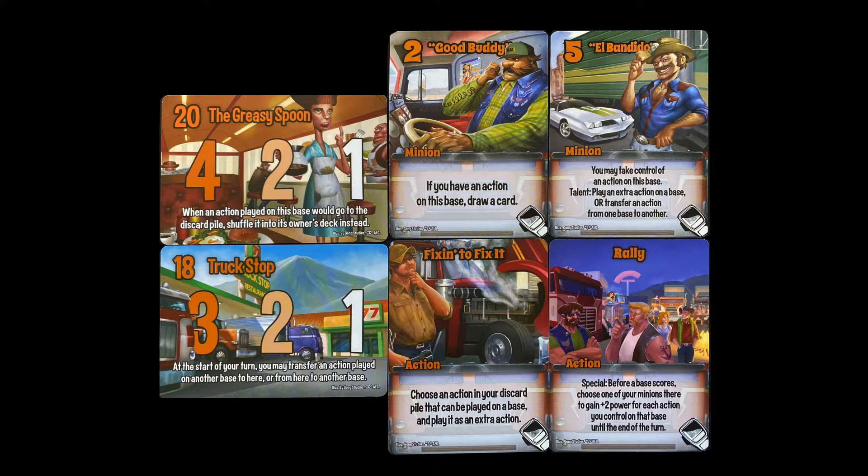Truckers' on-base actions can be moved, and manipulate minions by protecting, boosting, or moving them. If an action on the Greasy Spoon is sent to the discard pile, it is instead shuffled back into its owner's deck. At the start of your turn, you may move an action on Truck Stop to another base, or from another base to here.